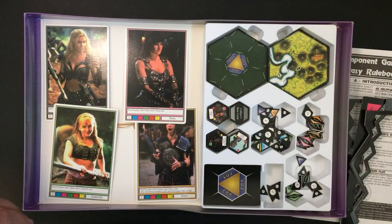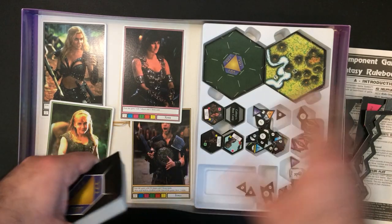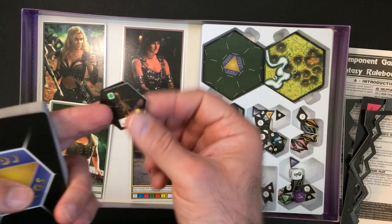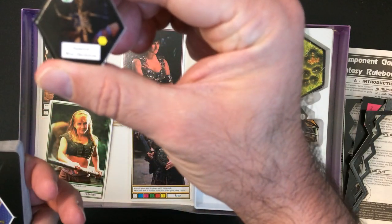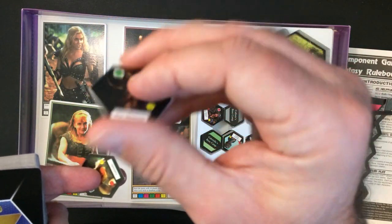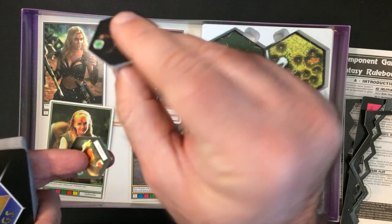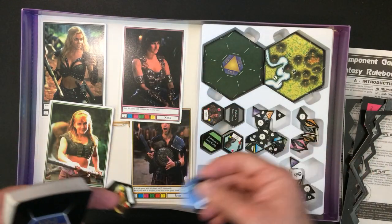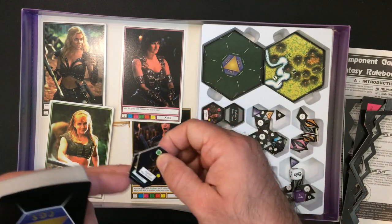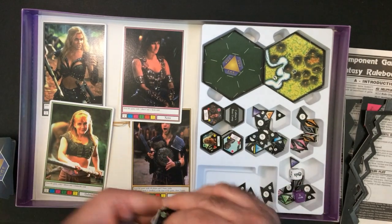I only played the game once. You travel around the map doing different things and fighting different creatures. You can get an injured War Skeleton — flip him over — so the stats don't change but he has two hit points. Moving pieces around is kind of a pain because of how it works.